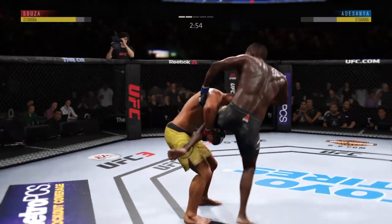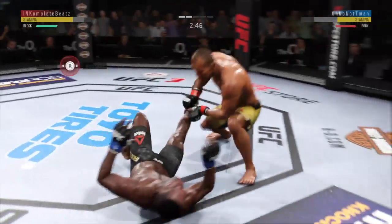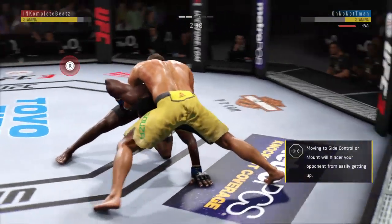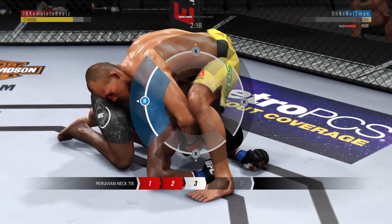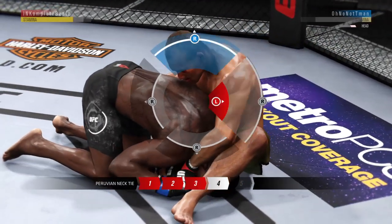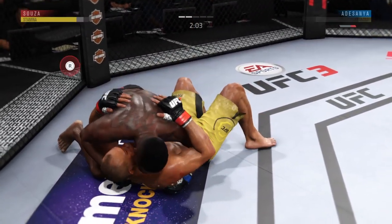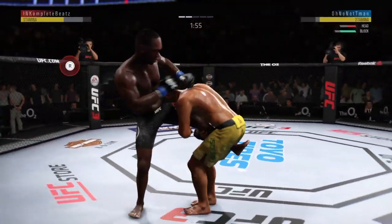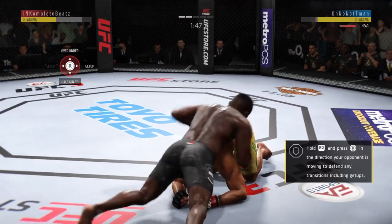Another shot. Now he goes for the single leg. Dizzy as he looks to improve position here. Back under the armpit and over his back. Wow. He's maintaining control in the top position. He's back up to his feet — takedown defense holds up. Excellent movement on the ground here, always trying to better his position.